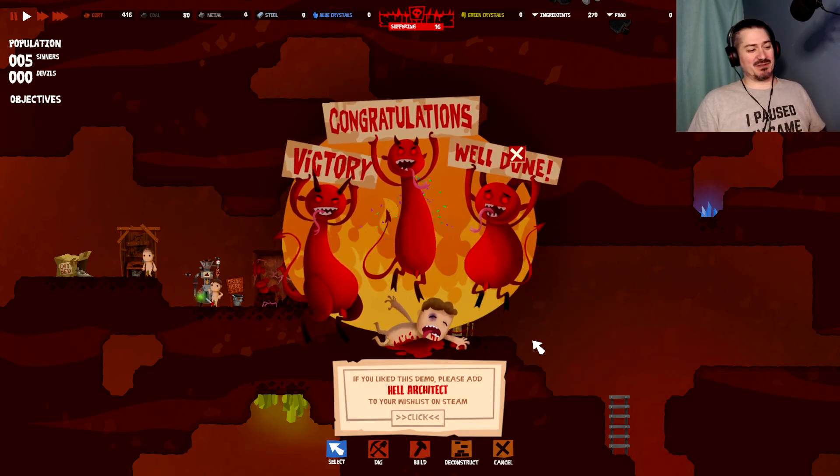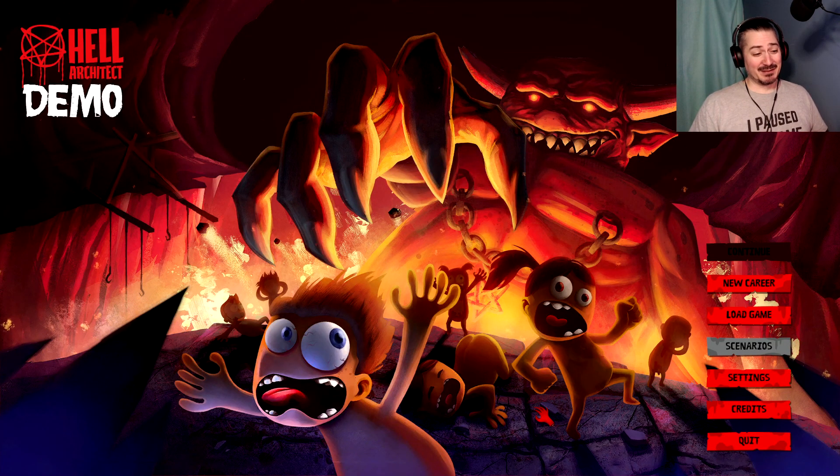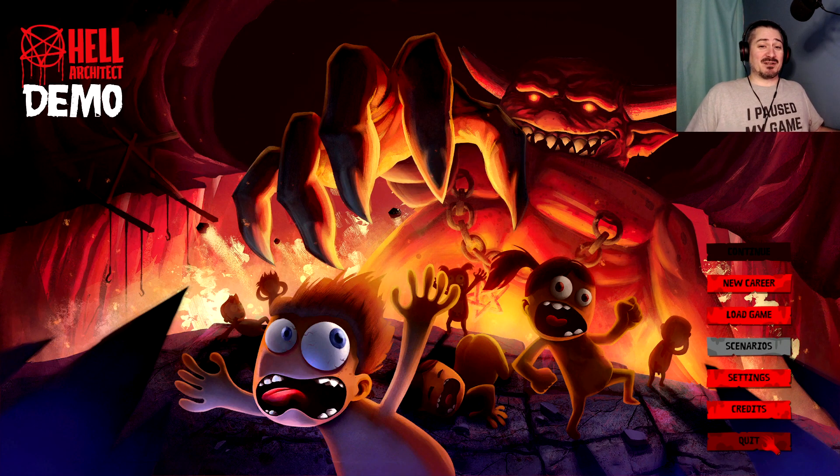If you like this, please add Hell Architect to your wishlist on Steam. It was horrible! It was terrible! It was actually pretty funny too. The food and the water — you're feeding them a poop smoothie to keep them alive. I'm kind of curious why you have to meet any needs in Hell — it seems like it would be more torturous if you just didn't give them a toilet. But I guess you have to keep them somewhat sated so you can throw them in torture devices. Anyway, that was the Hell Architect demo. Leave a like, comment, subscribe to the channel, hit the notification bell, and links in the description for Facebook, Twitter, and the game. Thank you guys so much for joining me — catch you all in the next one. Bye!